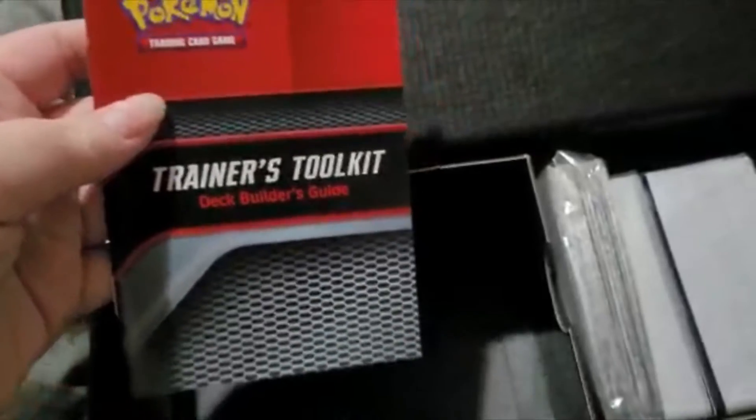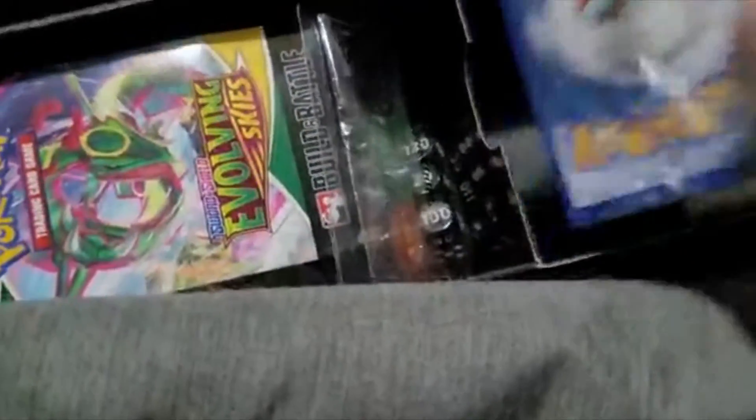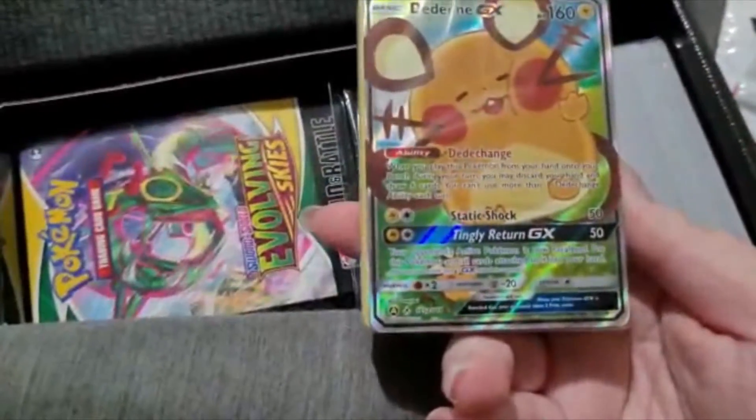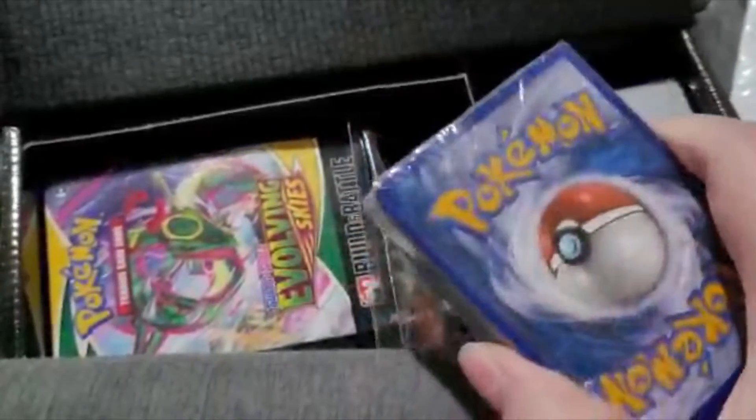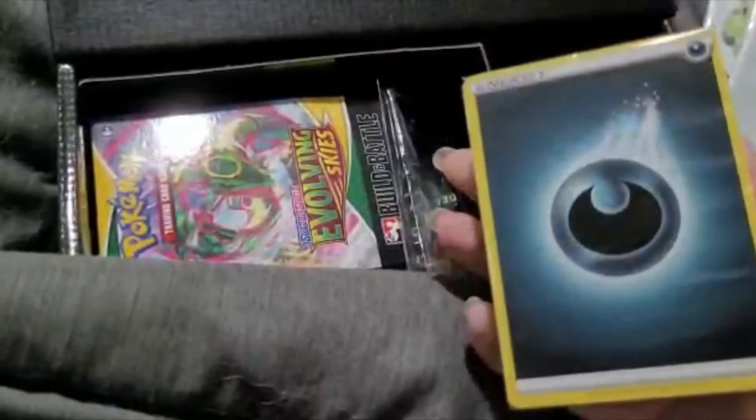I'll put these aside so I can unbox them later, since I want to do all the packs at one time — it makes it a lot better. You also get the status markers and the guidebook. The toolkit is just to help with deck building. There are also really nice card sleeves and all the energy cards — I'll have to go through and catalog those.